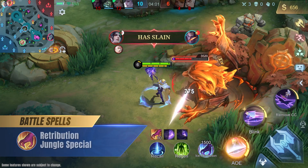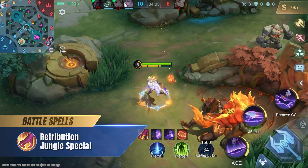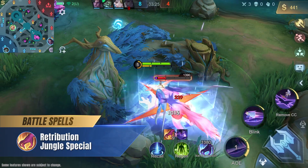We recommend the Retribution battle spell for Nolan as a jungler, because he excels at clearing creeps and needs the purple buff to make the most of his kit.